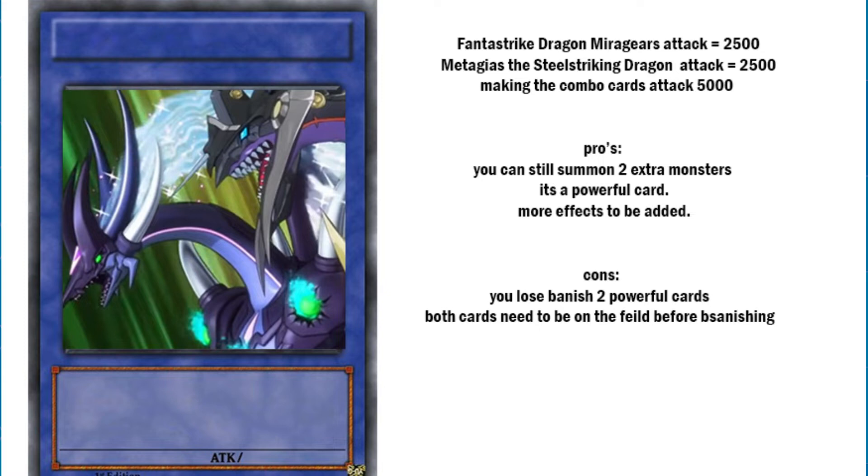That's pretty hard to overcome, considering you only have 4000 life points at the start of every duel. Another advantage: if you have Mirror Gears and Metagears on the field normally, you're using up two of your three summoning spots. With a combination monster, only one slot is used up, so you can summon two more monsters for more attacks. Plus, every combination summon would be different because they'd have a unique effect linked to the original monsters.